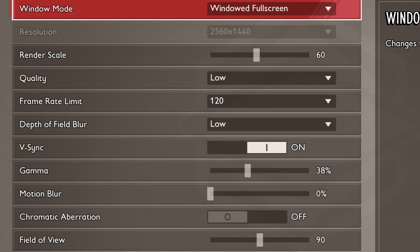Depth of field blur should be set to low. This setting blurs objects that are out of focus, and turning it down can improve your frame rate without much visual loss.